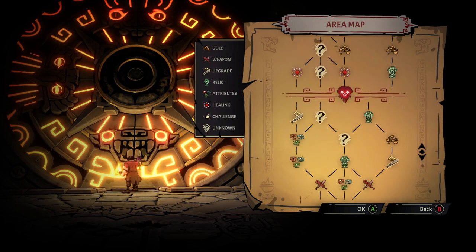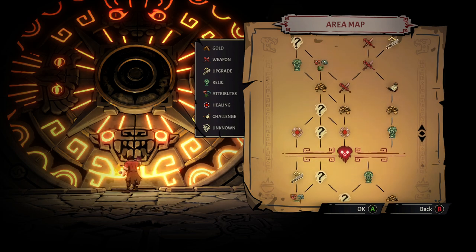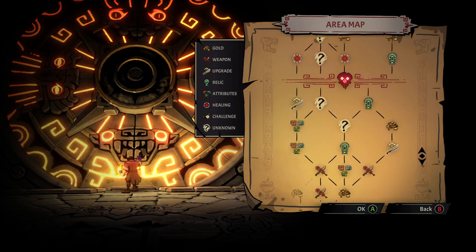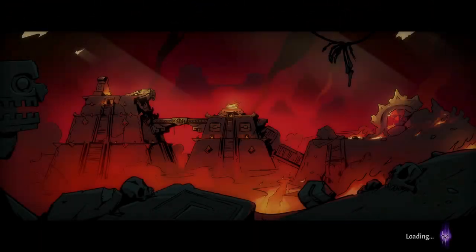Right now my goal on the first go-around is to use that area on the left-hand side with two stat upgrades and a weapon upgrade. Hopefully I can get a good weapon by the time I get there, because right now all of my weapons are pretty uninspiring.